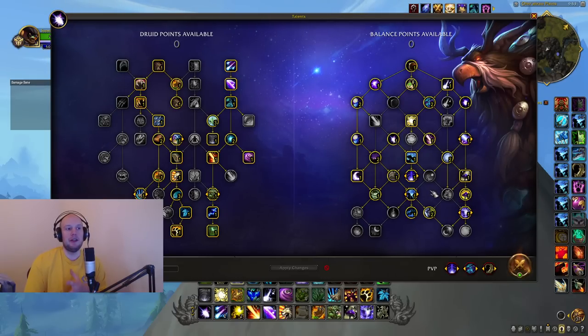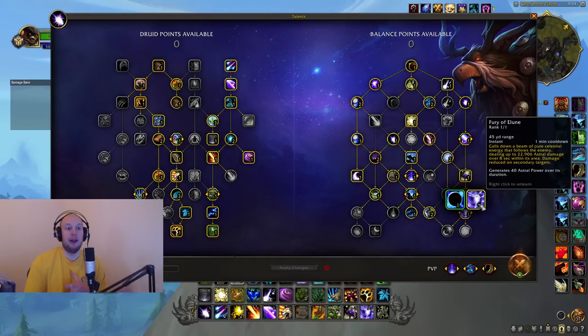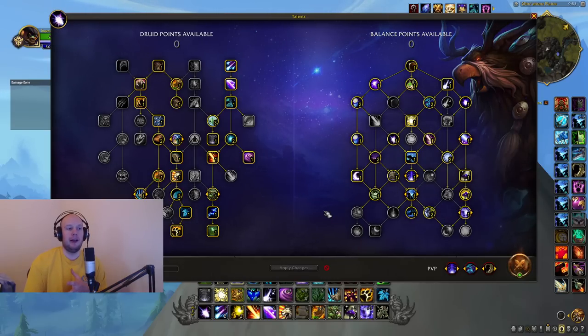We've got a couple of Astral Power generators in our talents: Astral Communion and Fury of Elune. I would generally tell you to use these during Orbital Strike, because that's when we're generating the most Astral Power and pumping out the most damage. Then immediately a minute later they line up pretty effectively — one minute cooldown, one minute cooldown, and our Solar Beam is also a one minute cooldown. So Solar Beam the healer, drop our Orbital Strike, drop our Communion, drop our Fury of Elune. We're in a huge Astral Power generation and expenditure window of damage.